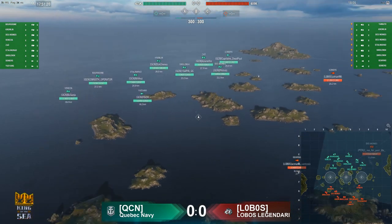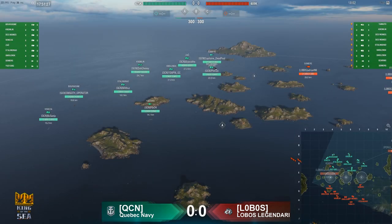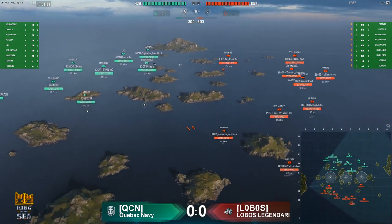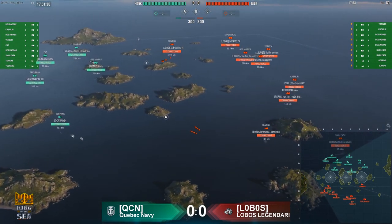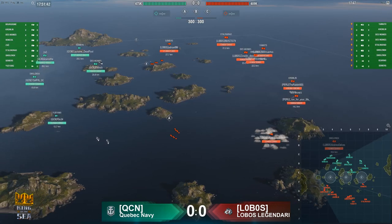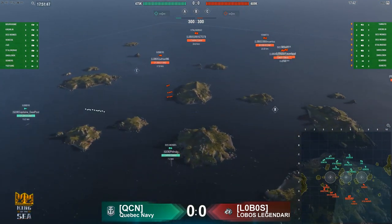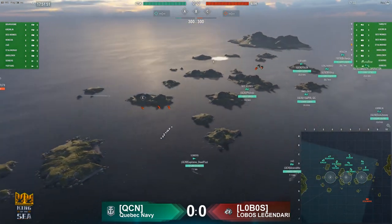We can see the lineup now. Interestingly enough, Somers and Yu Yang — first time we have seen a Yu Yang today. We can see both teams already moving in as the game gets underway. The Somers and the Gearing of Lobos moving towards us. The lineups: Yamato, Kremlin, two Des Moines, two Smolensks, a Stalingrad against the Gearing and Somers. Relatively quiet initial spotting.